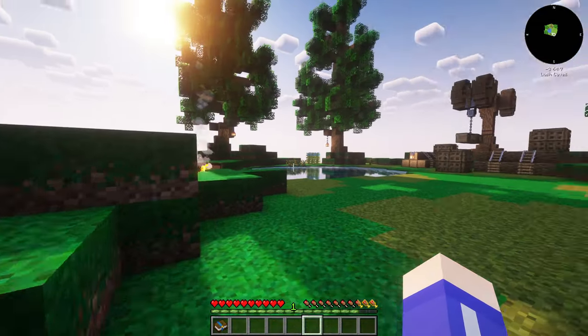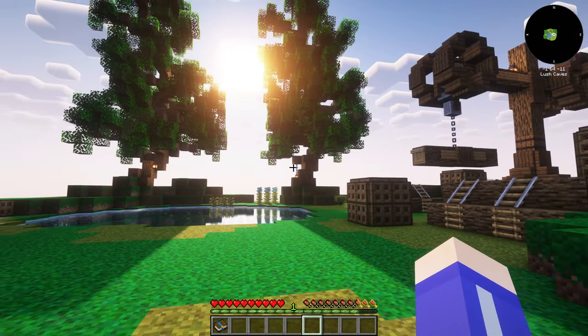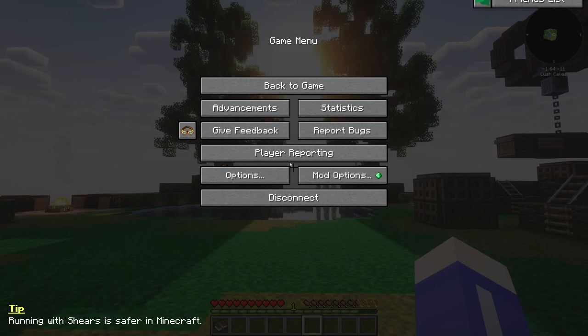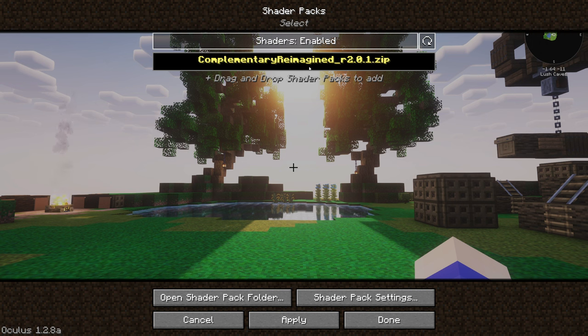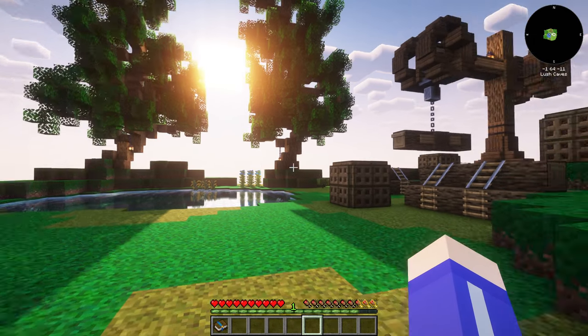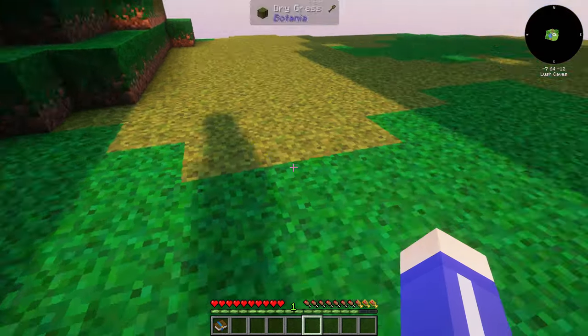I don't know what that building is or how we're going to get to it, but it looks cool. We are using the shaders mod that's included in the pack - if you go to options, video settings, shader packs, shaders are enabled. I think in All the Mods we used this one too, but that's what we have. This is our little island and we're just going to get started.